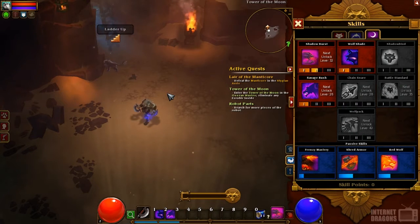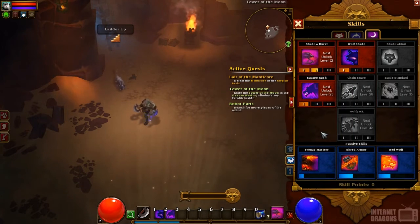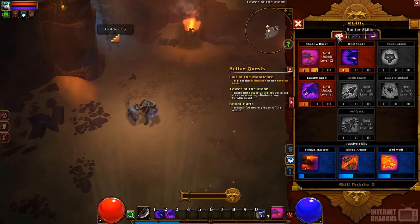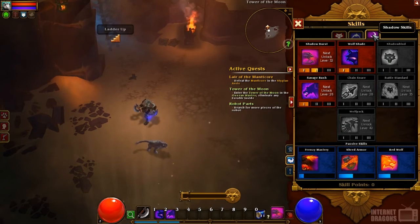What I like to do when faced with a large group of enemies is use Savage Rush to apply the DoT and debuffs to all of them, then quickly Shadow Burst out of the way and go to work — it's been working out quite well. I can't wait until I get into the 40s and unlock Wolf Pack, because honestly, who doesn't like walking around with a big army of wolves? The passives for each tree are really fun too. For now I'm sticking to the Shadow tree since it really focuses on what I'm building my character around.